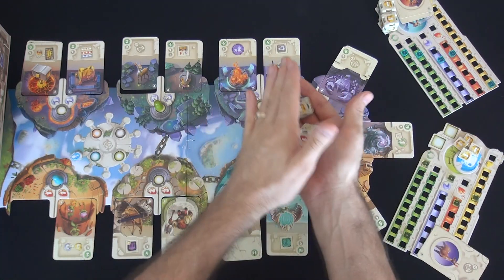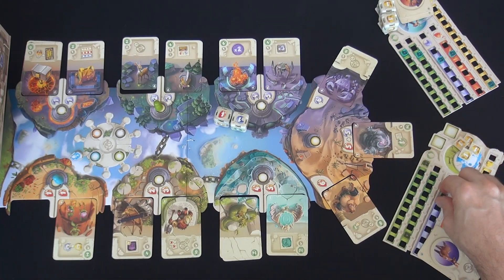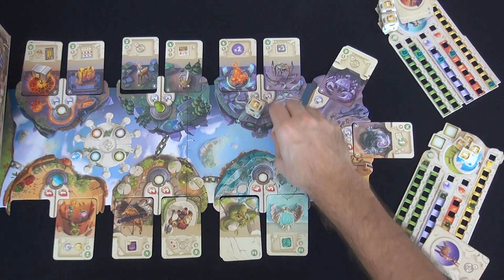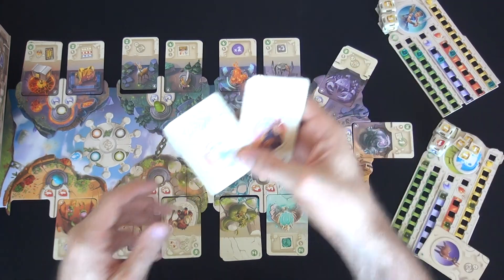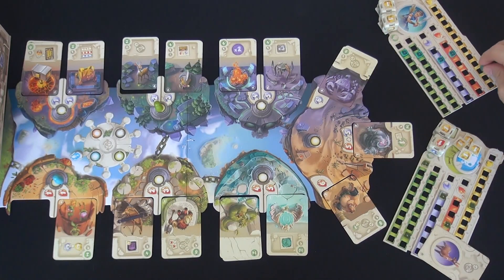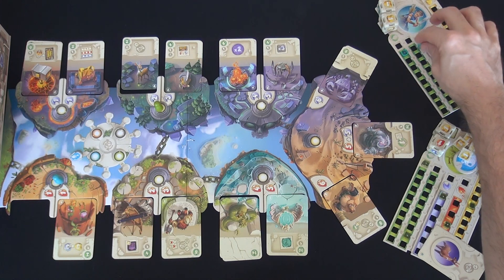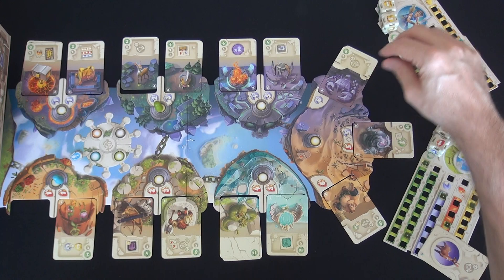I'm rolling twice. Let's see what I get with my super die. I am also getting some shards, another shard, and some gold. Now Jen is off to the races. But before she does, she is going to make use of the old hermit twice and give three gold twice to get eight points — six gold total. It basically gets her ten points.